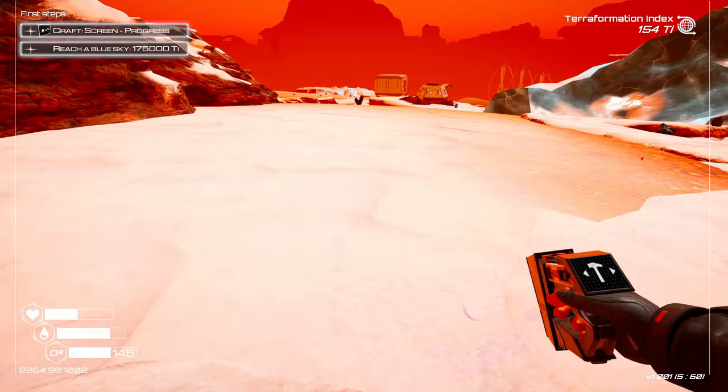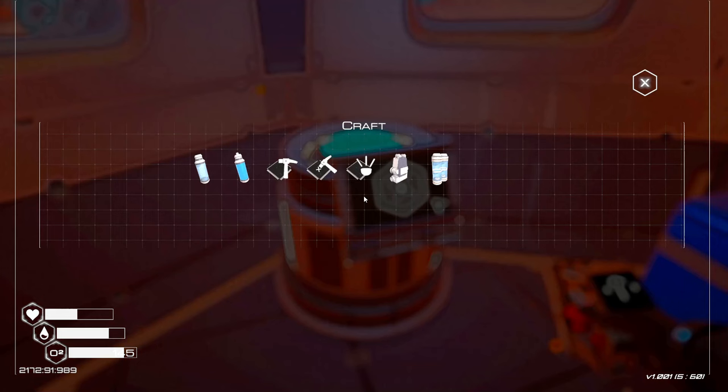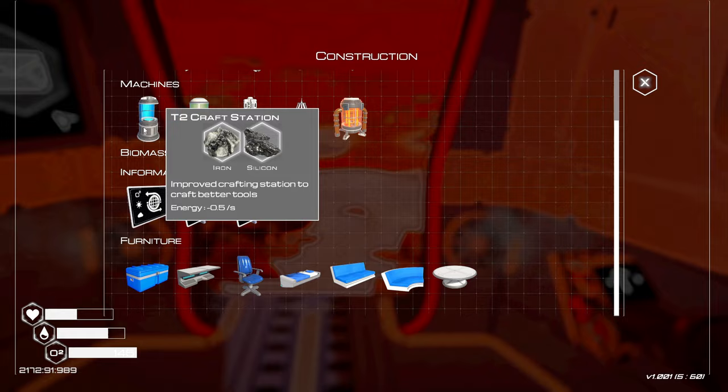That should put us up to around 200 or 280 oxygen capacity, I can't remember. Either way it's gonna help us. Let's go see how much extra oxygen we can have until we can make the next microchip. We need to be able to make this so I'll have to grab a magnesium. Tier two is hiding in you.